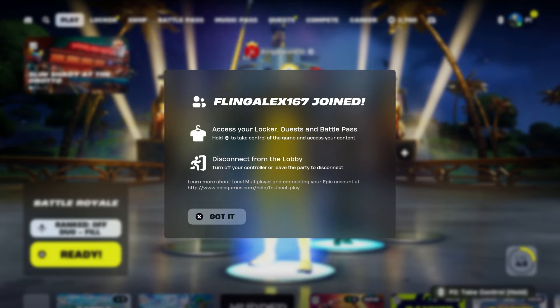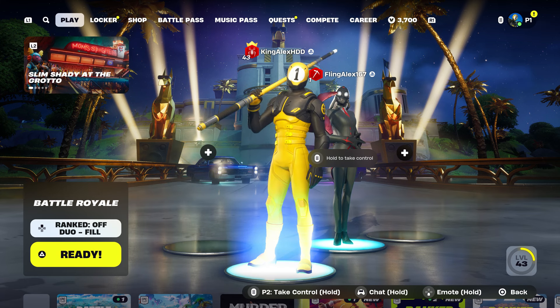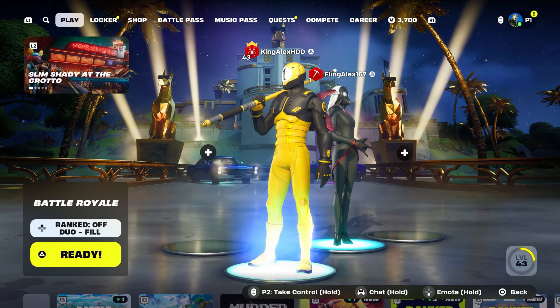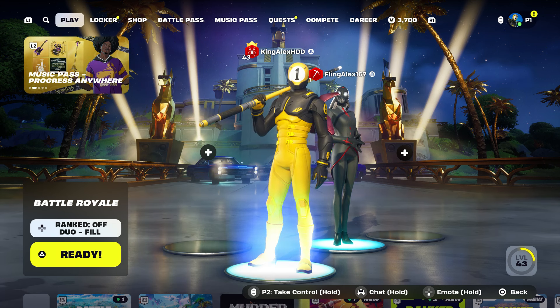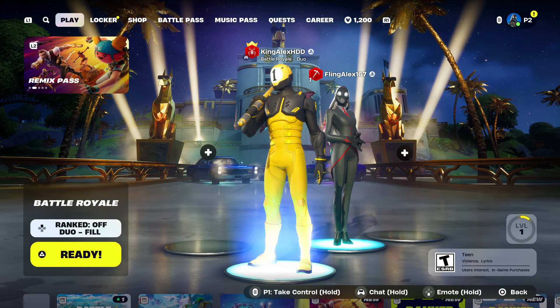We're going to click on 'Got It' real quick, and as you can see I have my second account right there behind me. Now if you want your second account to take over, all they have to do is hold the pause button — the person on the second controller just holds the pause button and now they've taken over.